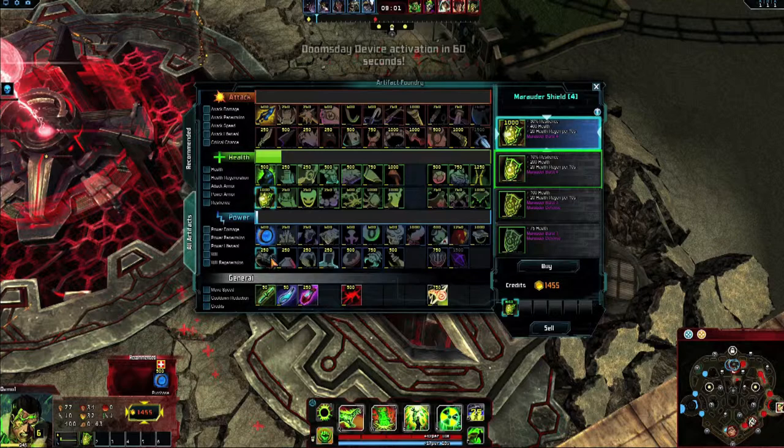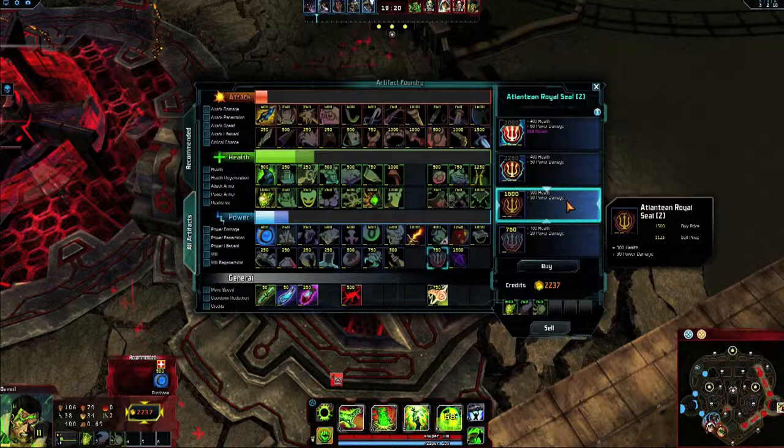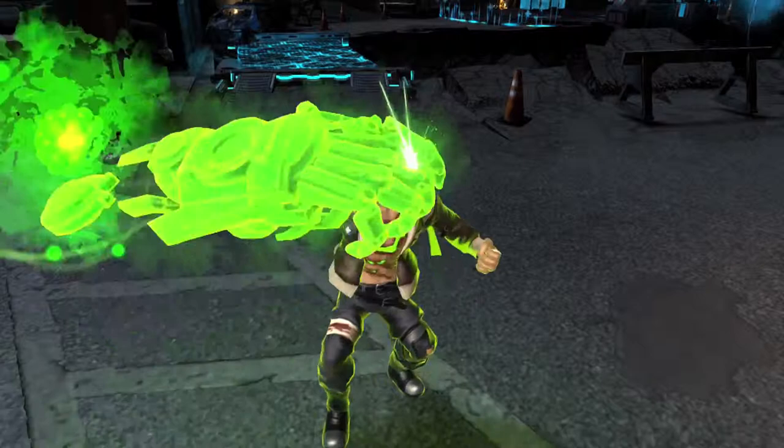Keep in mind that your skills improve with bonus health and power damage. When building for durability, grab health first and then invest in power damage. Follow this up with either attack or power armor chosen based on enemy damage types. Irradiate and eradicate your enemies as Atomic Green Lantern.